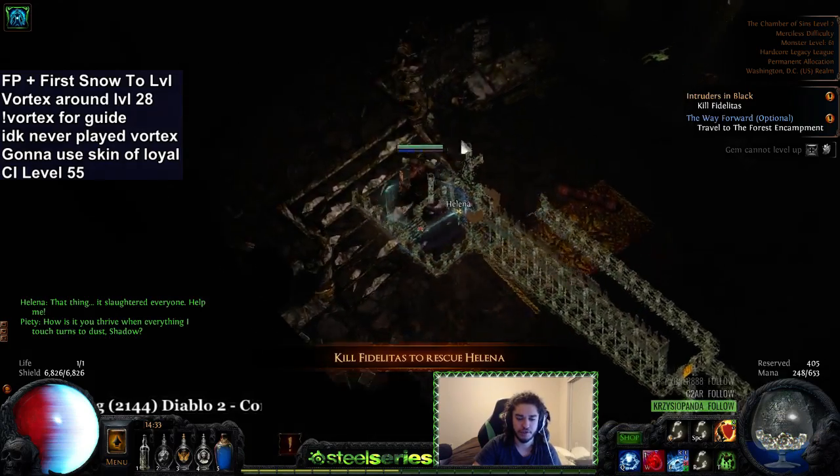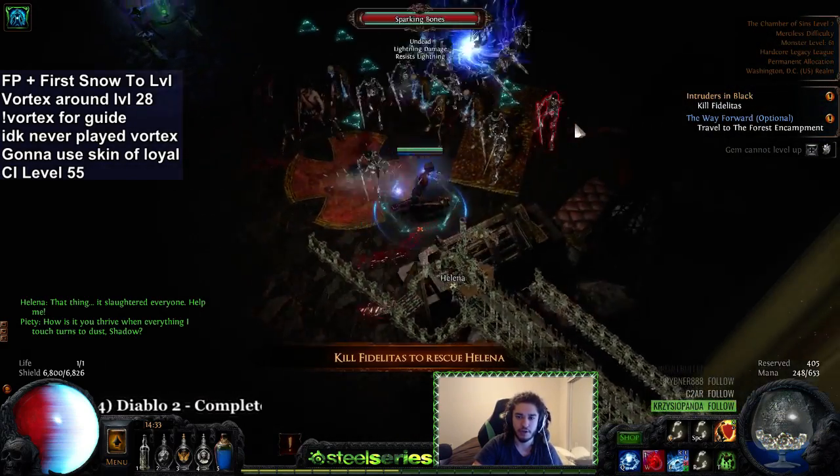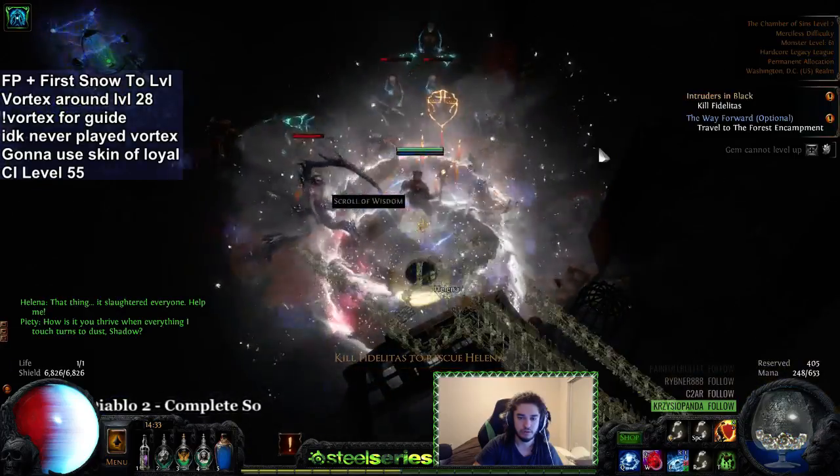Another alternative is dropping Occultist and going Shavronne's low life, but I don't think I want to do that either.